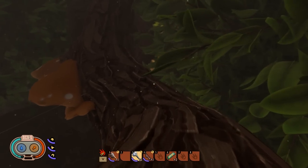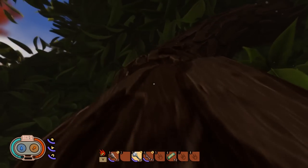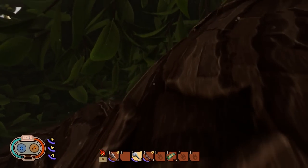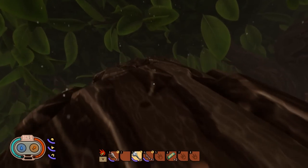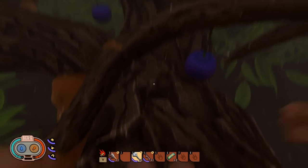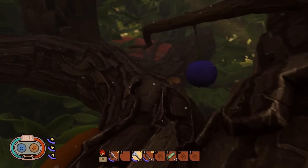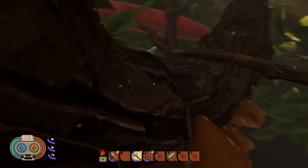Walk up - it looks like it doesn't go anywhere, it just goes into the trees, but if you keep going up it veers off to the left, then there's a sharp steep drop down. There's a frisbee in front of us - head towards that.